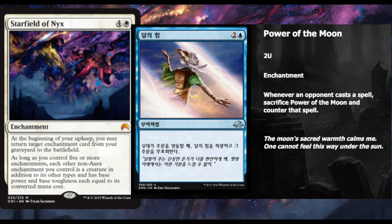On the flip side, if you have five or more enchantments, each enchantment you control that's not an Aura becomes a creature with power and toughness equal to its converted mana cost — so you can attack, which is very very good. Starfield of Nyx becomes a 5/5, Power of the Moon becomes a recurring 3/3. Overall it's a very interesting combo, I like it.